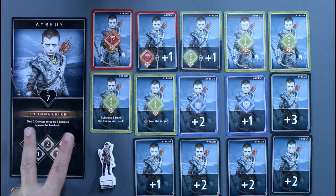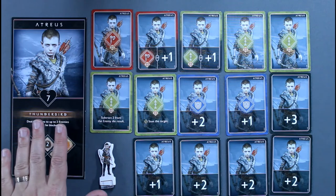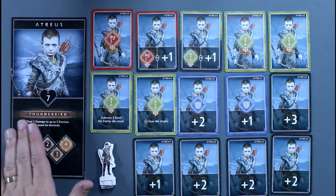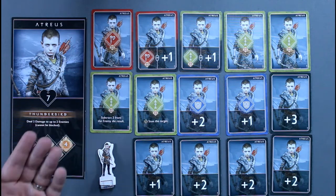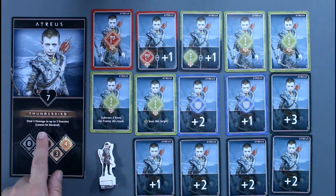Two things to note about Thunderbird: first, this is not an attack, so there are no cards to enhance it. Second, the enemies do not roll a guard dice against it — it actually says right on the card: cannot be blocked.